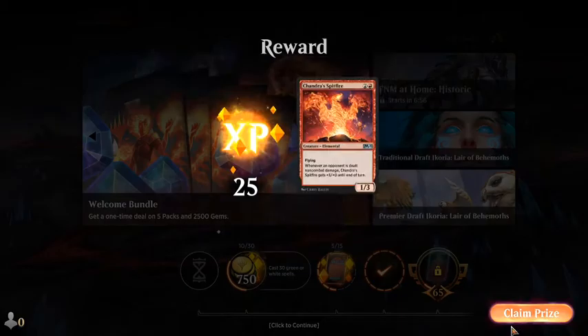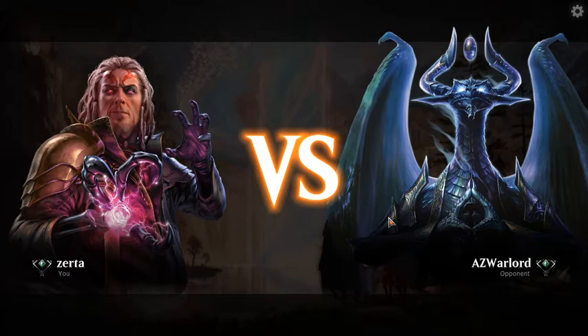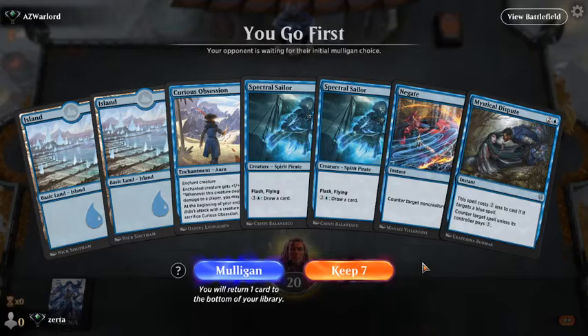Let's see what this next opponent is. Spitfire — mostly known from the old-school Cavalcade decks where you attack and suddenly it's got like 10-plus power. Turned out it wasn't necessary in the end, but it was a cool deck.